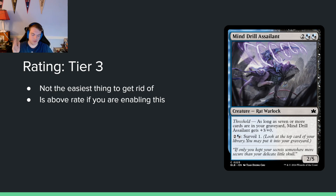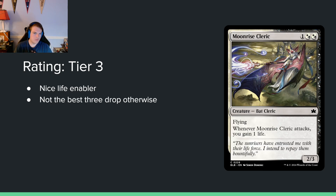Moonrise Cleric — one and two black-white hybrids for a 2/3 flyer. When it attacks you gain one life. A 2/3 flyer for two isn't very good — tier 4 probably by itself. Gaining one life when it attacks is something you want in black-white, but I don't think it's anything special. It's an enabler in the deck, but nothing special.